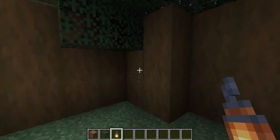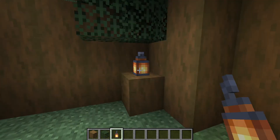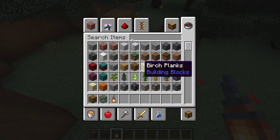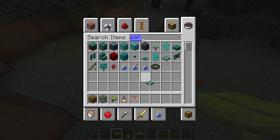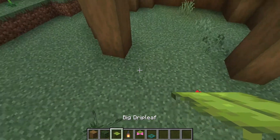We just put the lighting in. Now we need a nice entrance and I'm not sure how we'll do that. I'm just going to do a basic one — we need drip leaves, a spore blossom, a trap door. I think that's it. Wait, why did I throw the drip leaves onto the floor?